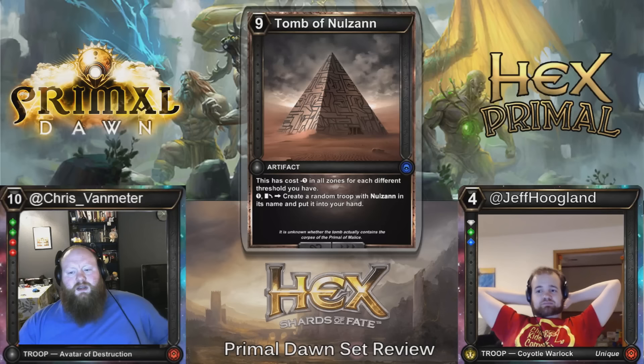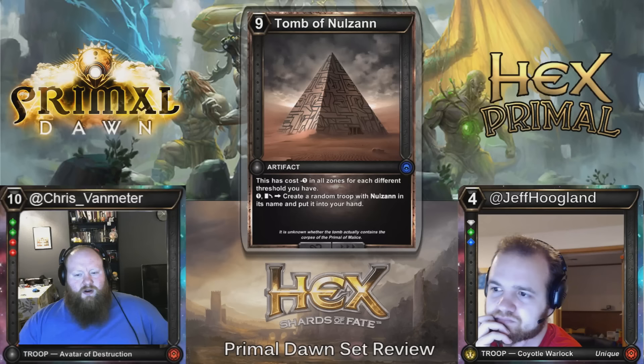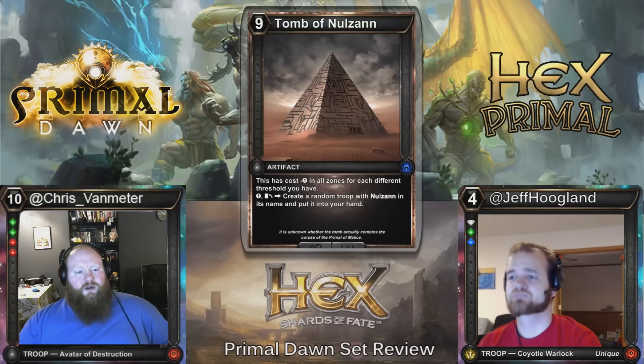Here we have Tomb of Nulzahn — a nine-cost artifact with minus one cost in all zones for each different threshold you have. At best, it costs four. You can pay one and exhaust to create a random troop with Nulzahn in its name and put it into your hand. That seems like a lot of work to draw a card. Yeah, no thanks.